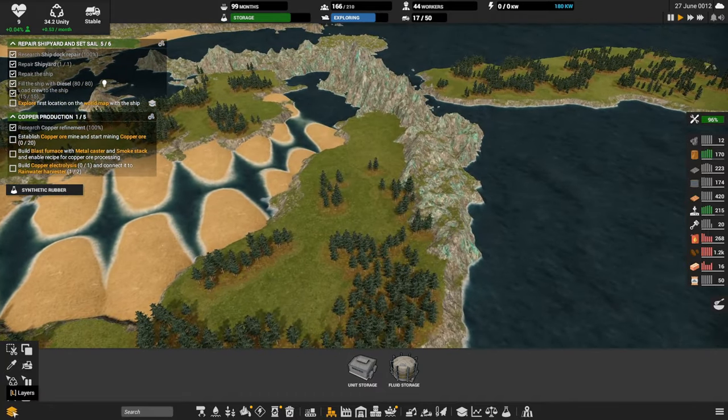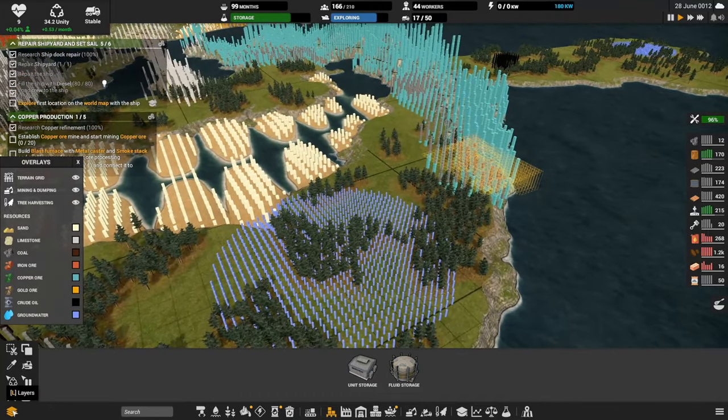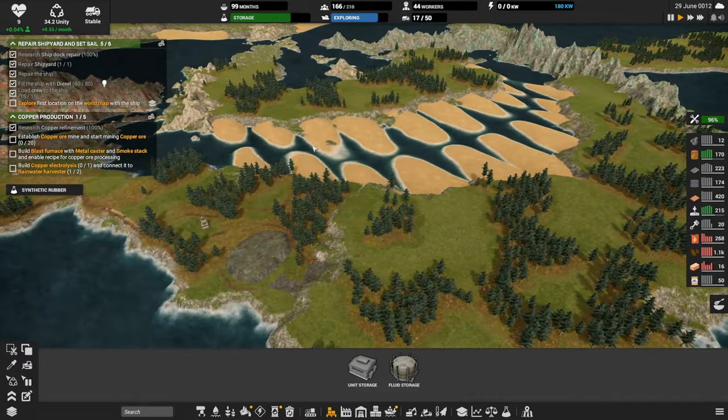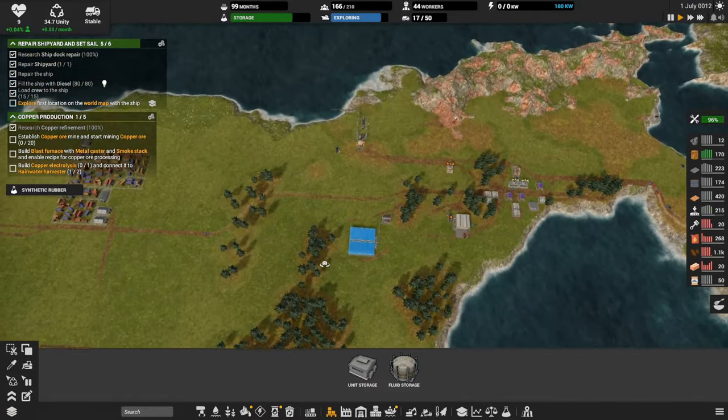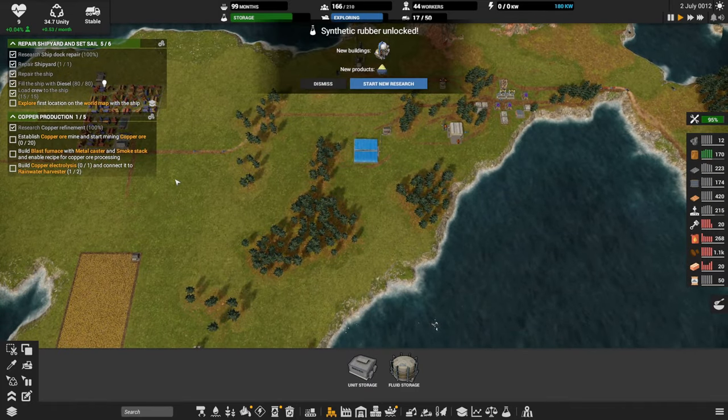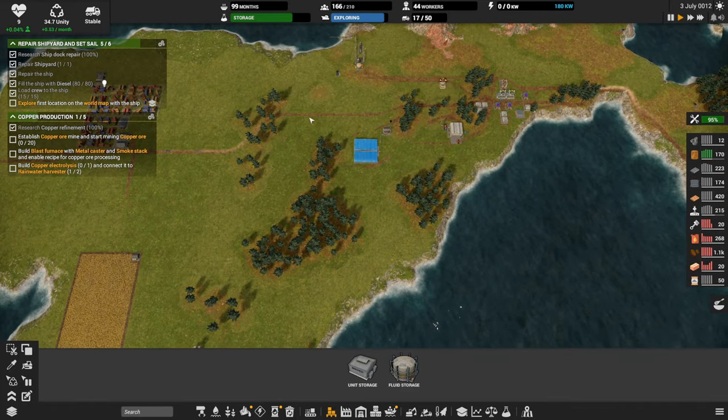Copper's over here, right? Put the filters on — yeah, we've got a bunch. We've got all these sandy teeth that we can harvest at some point.